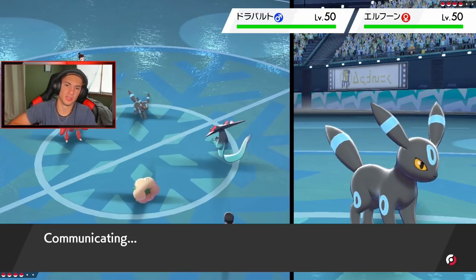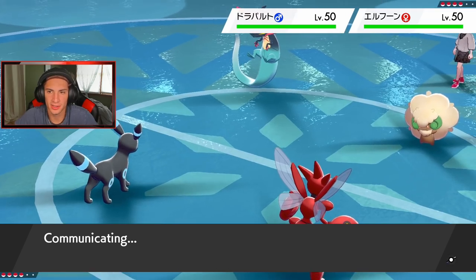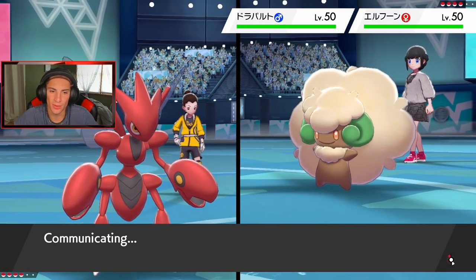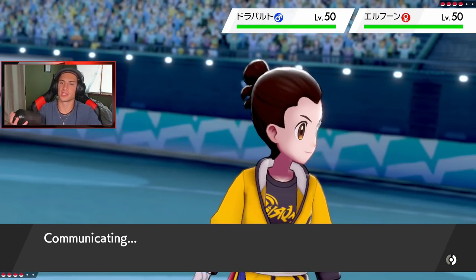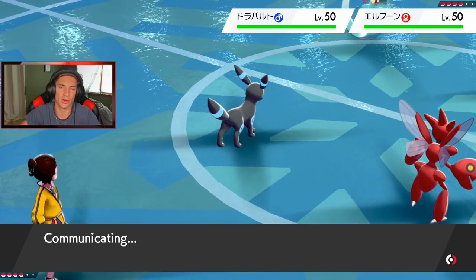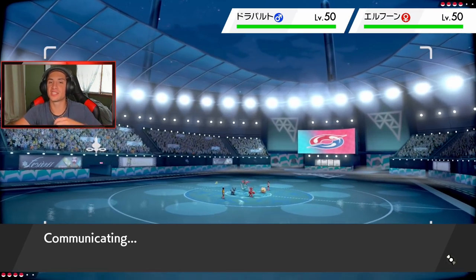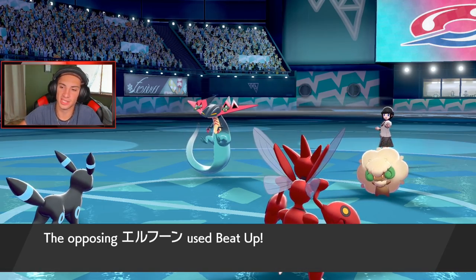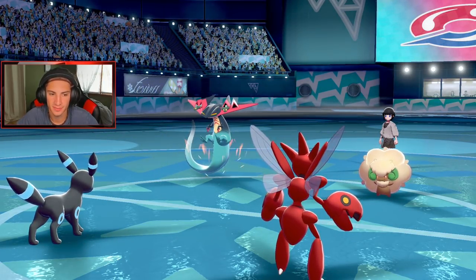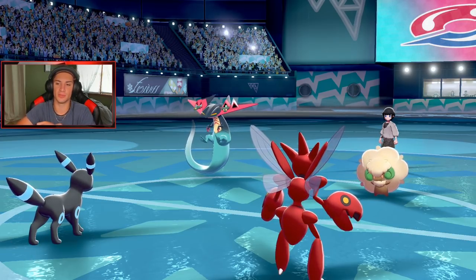If this Dragapult's a physical attacker, we're going to be able to do big damage with Foul Play — Foul Play goes off the opponent's attack stat. He is going for the Beat Up — is this thing Weakness Policy or Justified? Yeah, it is Weakness Policy. He's going to Swords Dance up and just start dumping. I just don't want him to get off a Tailwind.